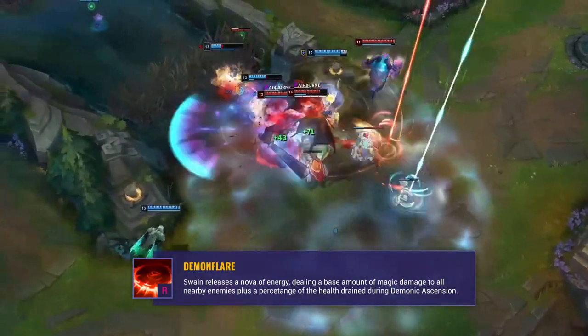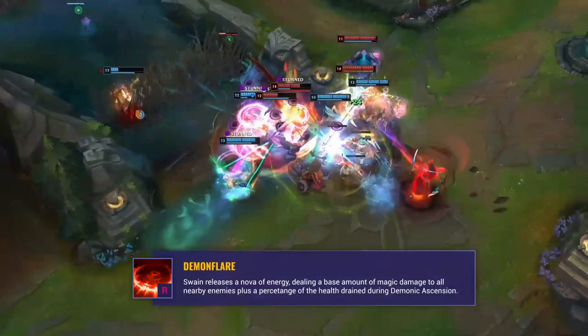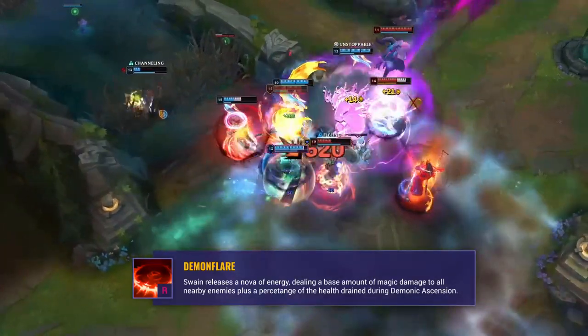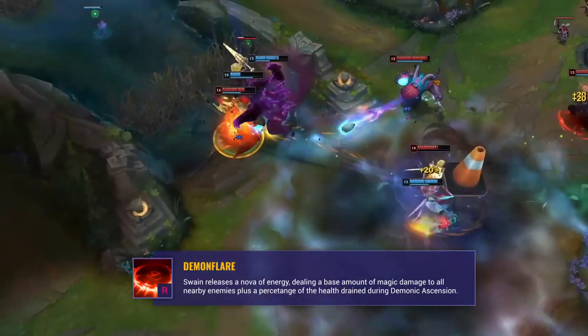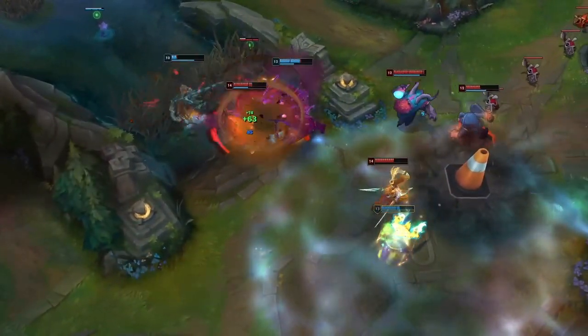Swain will often combo his flash with his ultimate pop to catch out targets and burst them down, so it's important to track his flash cooldown and play around it when he's fully charged his ultimate. You can see from the bar under his health how much damage his ult will deal — if it's full and red, it's going to hurt.